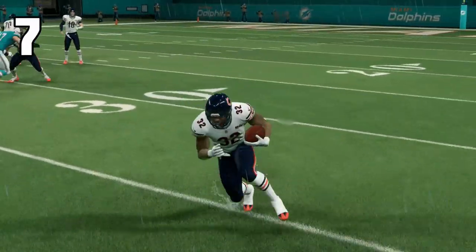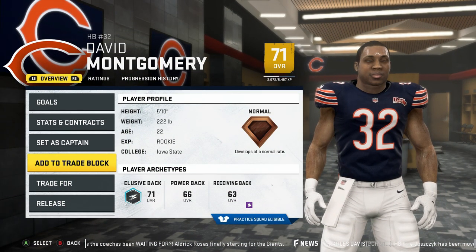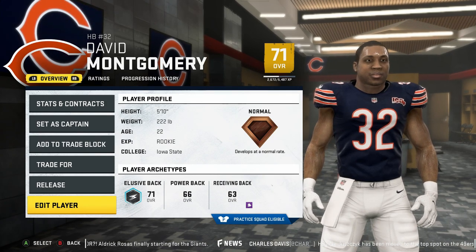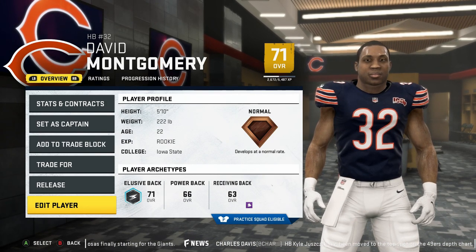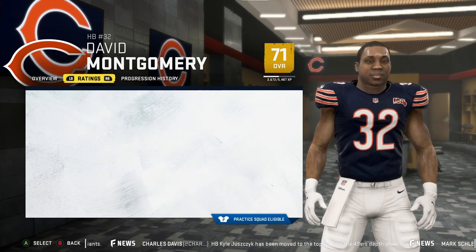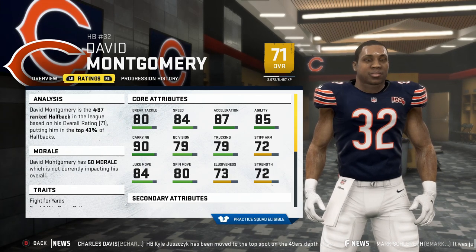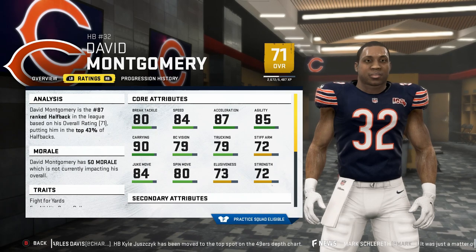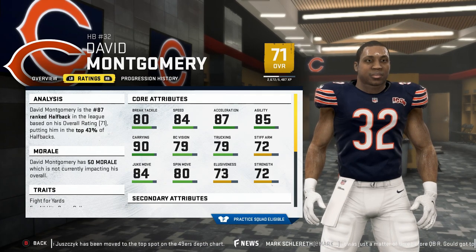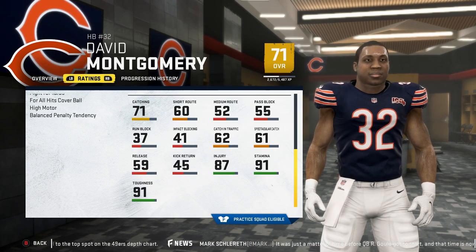At number 7 is David Montgomery. The rookie gives you a slower version of Foreman but a better receiver out of the backfield. He's working with only 84 speed and 87 acceleration so he's not going to be breaking many long runs for touchdowns. With the Iowa State alum you get a good receiving back with multiple moves he can perform in the open field. His lack of speed will be a problem but that's the only issue. He can have great value as a red zone guy who can catch the dump off, truck some guys or drag them for a score. He's the 3rd highest rated back on the Bears behind Tarik Cohen, so he should come easy.